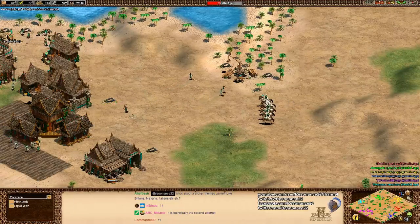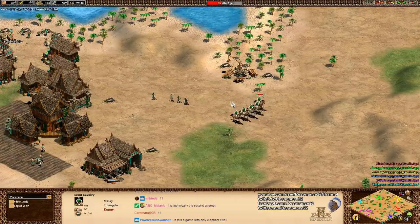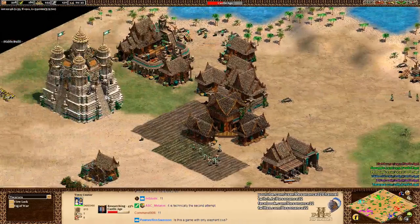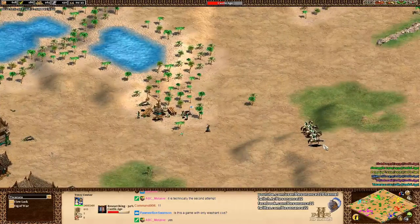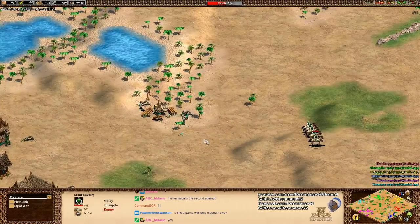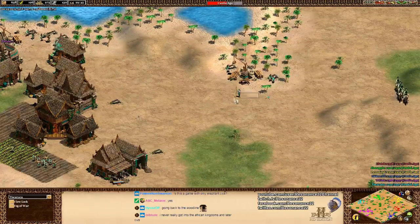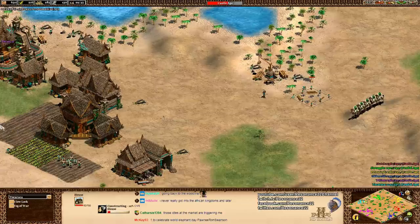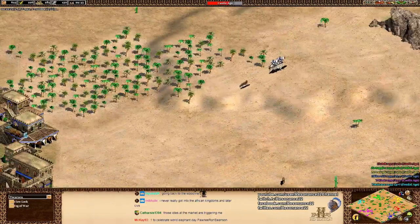Tokuraka will be defending correctly by making some spearmen, and the spearmen do kill these scouts in three hits each. I like the plus one pierce armor choice from Giant Apple to resist those town center shots a little bit. He does have to watch out for the castle, but I'd say this rush has been absolutely a success.